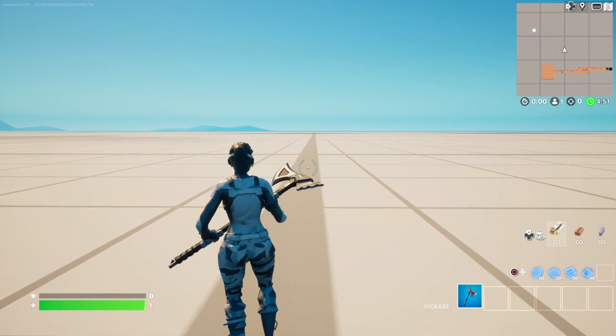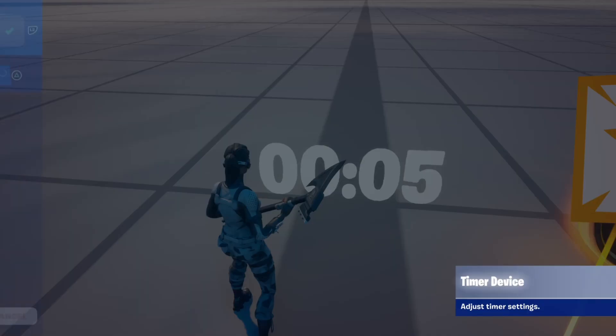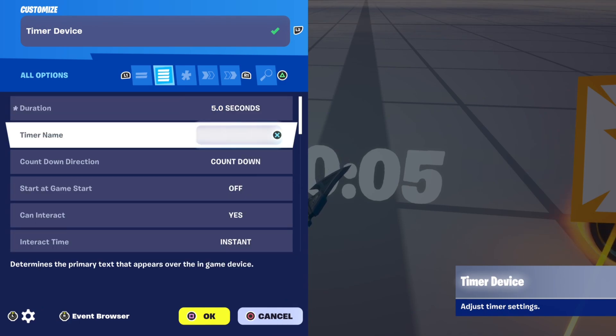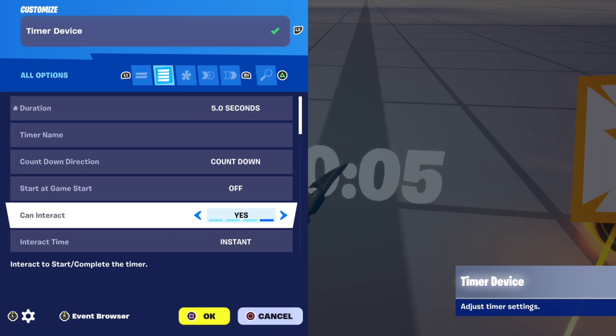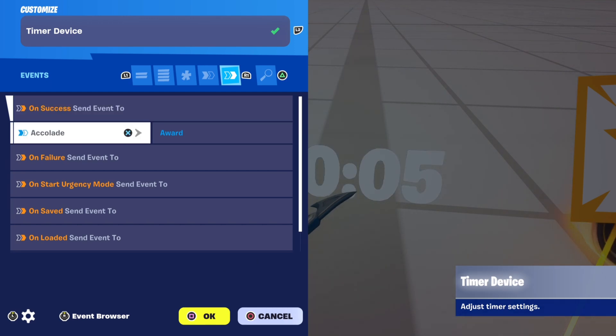First, awarding XP after a certain amount of time. Place down a timer device and change all the settings you want, like duration, text, name, and so on. Once you've done that, go to events in the timer device, put on success, and send event to the Accolade device to award.